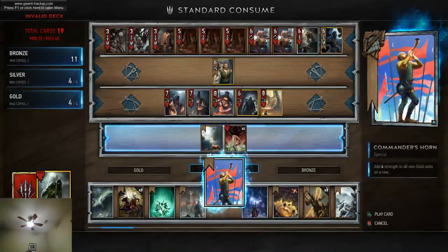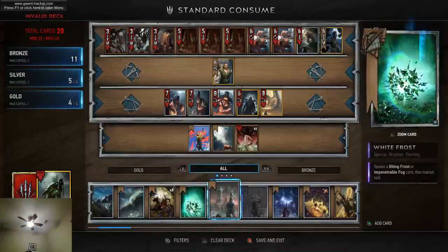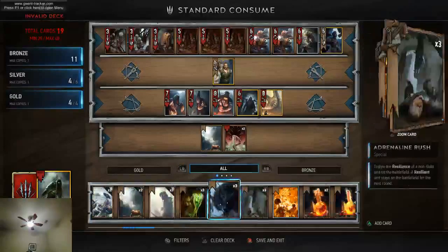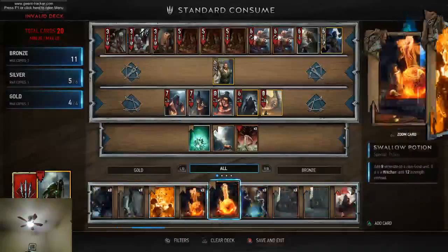What else do we want here? We might want a Commander's Horn, or we might go with a Dimeridium Bomb as well — both are really good. Dimeridium Bomb protects you from Henselts. Henselts is one of the few leaders that can outpower you in a round.